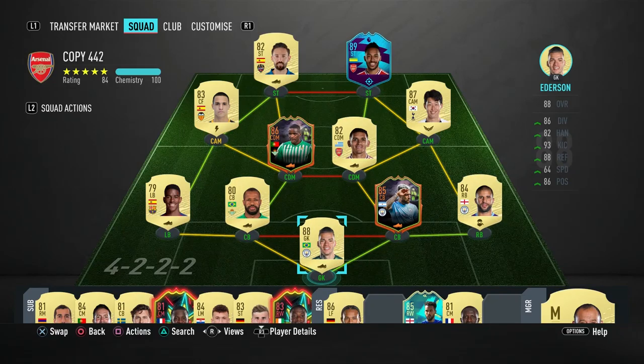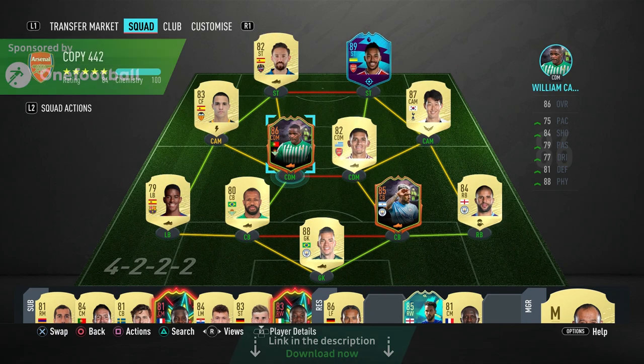Welcome back to another video. Today we're talking about two pretty good-looking cards from the Ultimate Scream promo — Scream Otamendi and Scream William Carvalho. Both of these guys got pretty significant boosts in this promo, which is why I'm interested in trying them out. Leave a like and let me know your thoughts in the comments, and which other players you want me to try out.